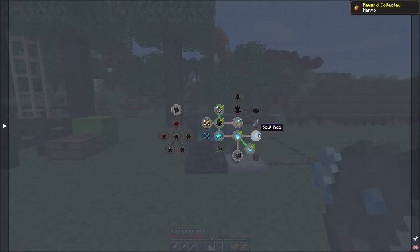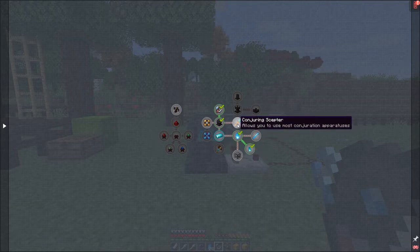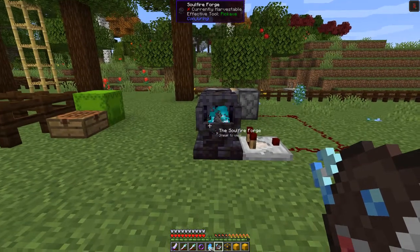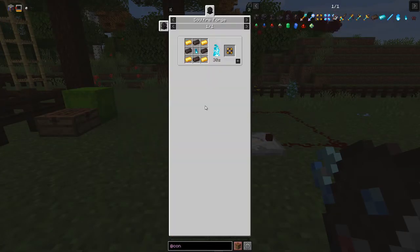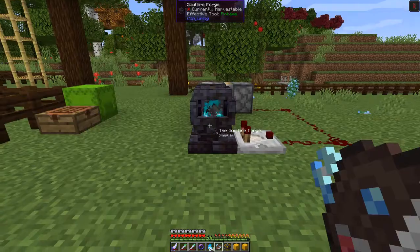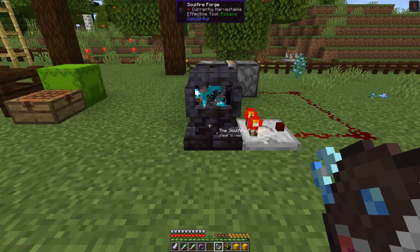The next things to make are a Conjurer and a Conjuring Sceptre plus a Focus. Looking at the recipe for the Focus in the book - it uses Gold, Soul Alloy, and a Lesser Conjuration Essence. From the picture you can see Gold goes in the corners, Soul Alloy on the sides, and the Lesser Conjuration Essence in the middle. As soon as that's set up the Soul Fire Forge starts automating it.